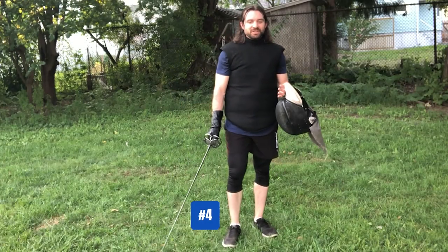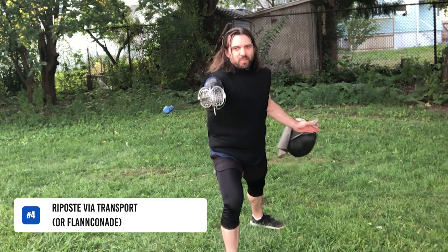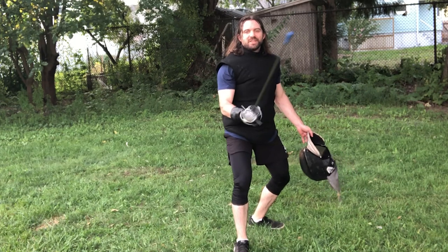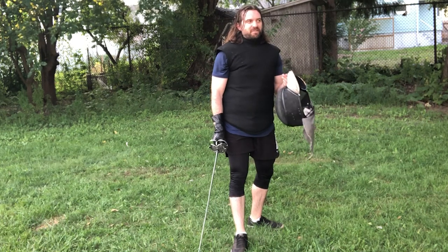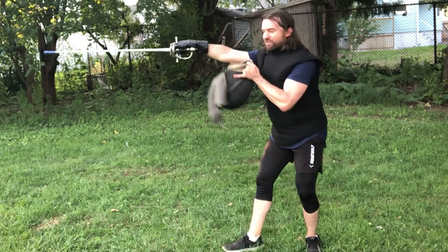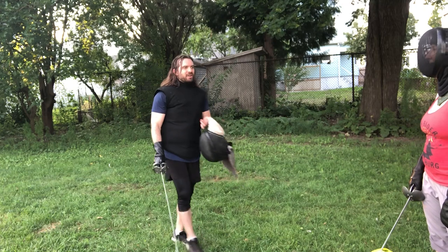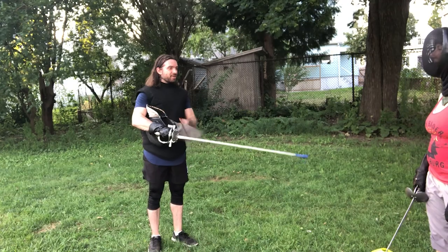The fourth thing we covered is when your opponent recovers and keeps a really high guard. So recap: first one, opponent just hangs out there; second one, they come back into defensive stance right away; third one, they try to do a counter-parry; and this fourth one is they come back and keep a really nice high guard. You might see this with people who do a lot of favori — they naturally hang out in a higher guard. When they recover, they'll keep their head behind the sword regardless of hilt position, making it very hard for a riposte to get through.